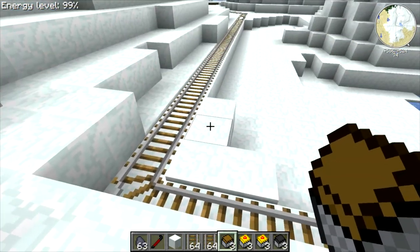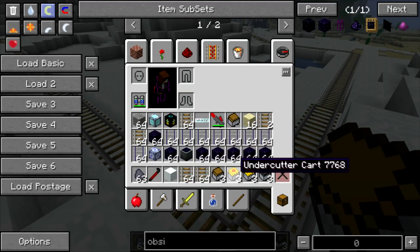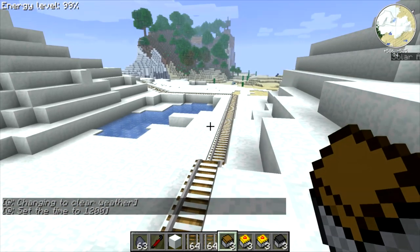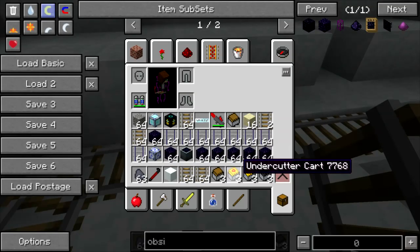Good evening everyone and welcome back to another tutorial on Railcraft. Today we're going to be taking a look at two of the mine carts that are part of the Railcraft mod — specifically the undercutter cart and the track relayer cart. These are utility carts that can help with your rail maintenance and make things easier overall if you ever need to upgrade your system.